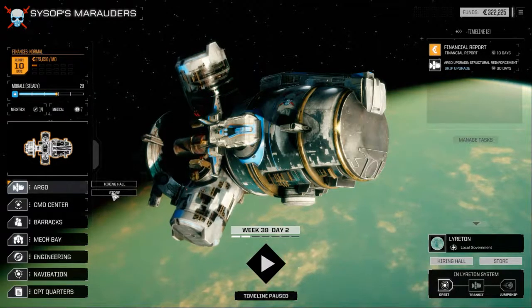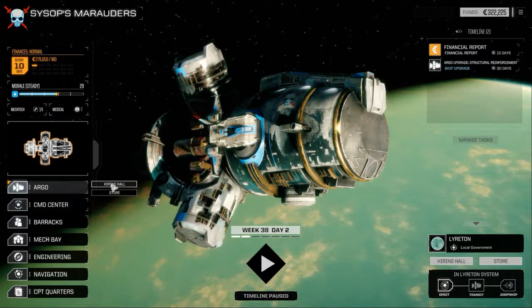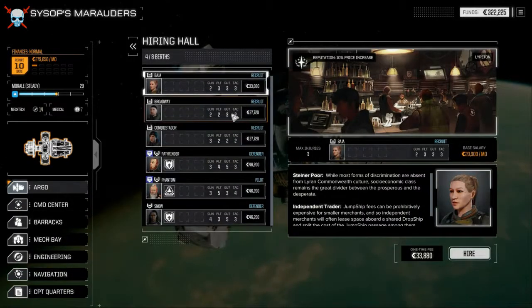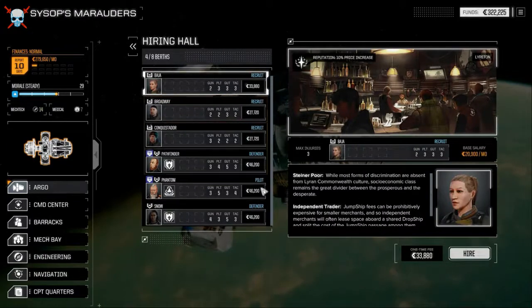Here's where you hire more mechs. This is the store where you buy stuff. The command center. Each of these MechWarrior guys — I call them techs — each one's got a different backstory. You can start off with different experience levels, so they might cost more or less. Like, this guy's a defender.